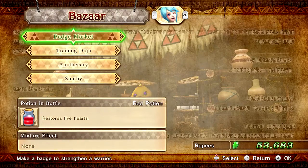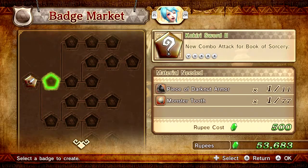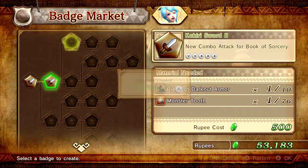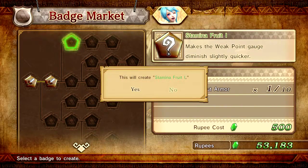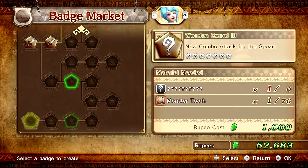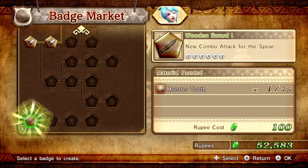She got up to level 15 - she got up high because I used her a bunch. So I can increase this now, let's do it. Man, fighting all those dark nuts really helped. I got some sweet upgrades. Stamina fruit - yes! Might as well do this - increase the combo attack for the spear.